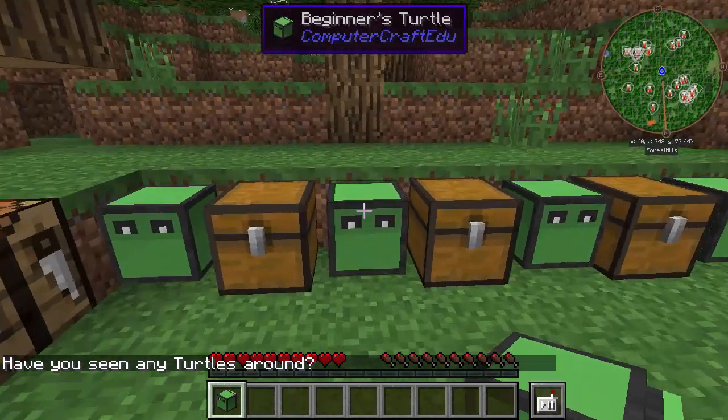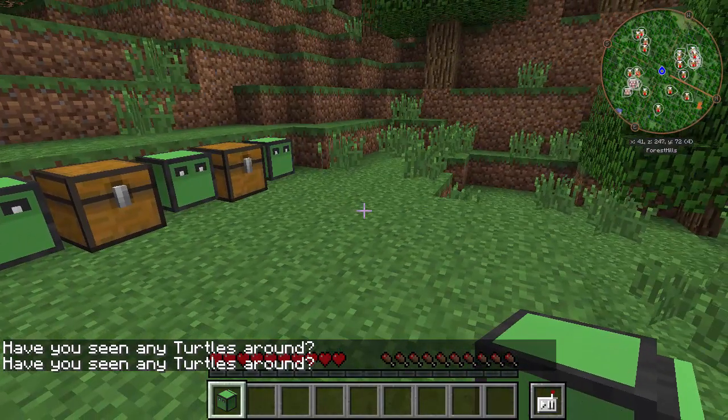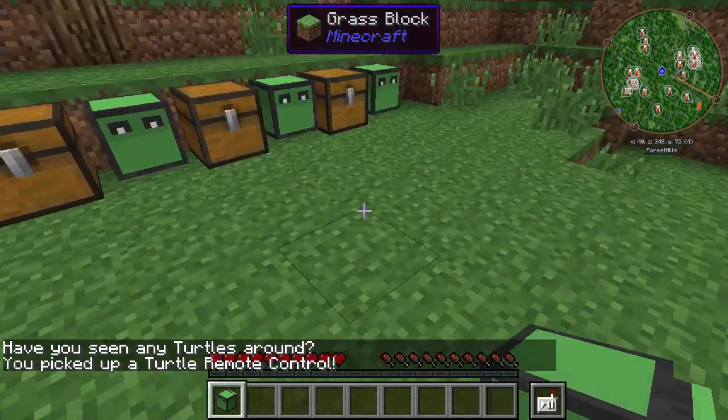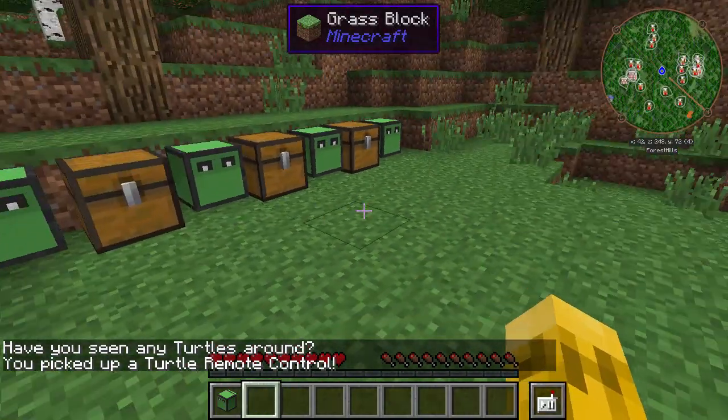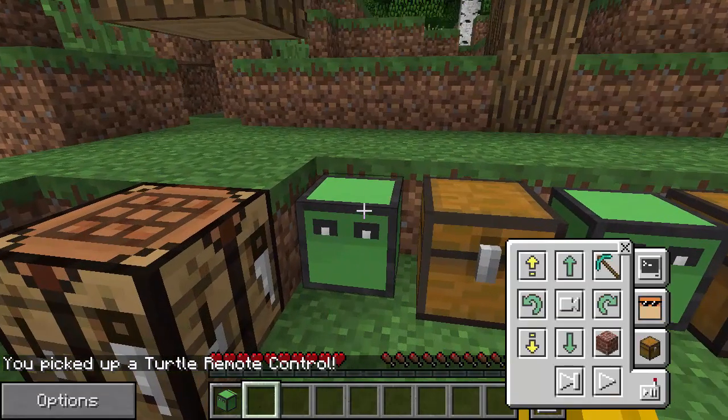There's currently a bug where it does not save your key configs. So if I want to access the remote I hit J — it asks have you seen any turtles around, so I better point at a turtle. And then I can throw it on the ground with K and it's gone out of my inventory.